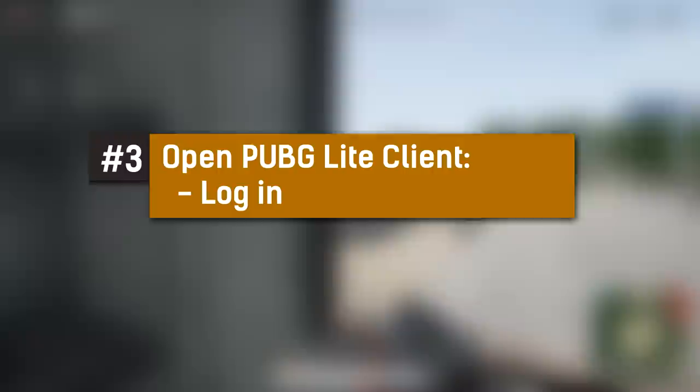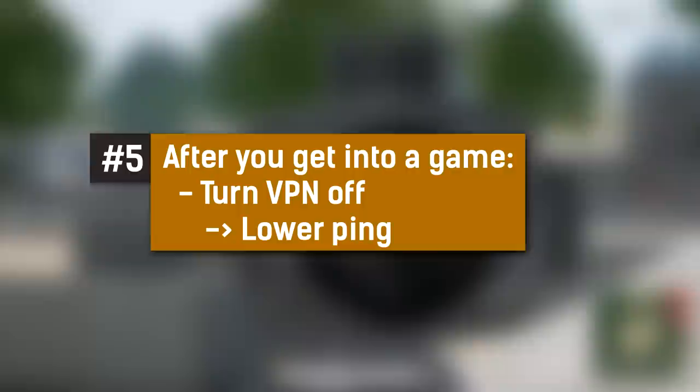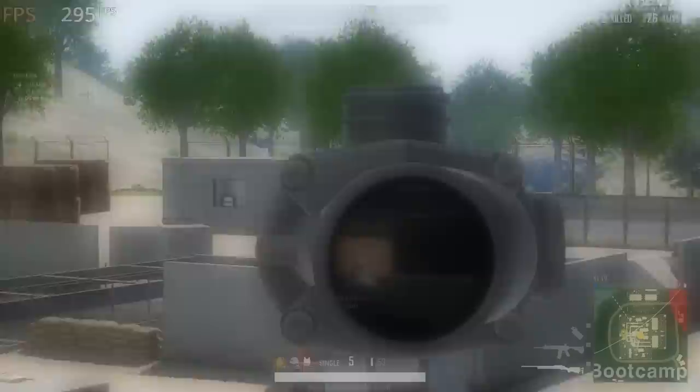Number three: open the PUBG Lite client and log in. Step four is just queuing up for the game. And then step five: once you're in the game, turn your VPN off.